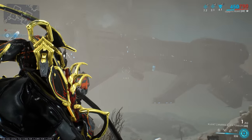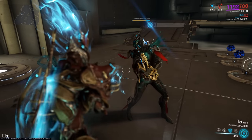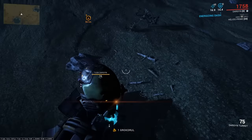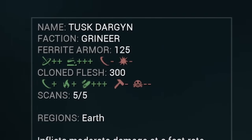Froedbeck's ship in the Ambulas boss fight is the old look for the Corpus Obelisk. This is also the case for the ship in Europa's skybox. Using Revenant's Reave ability on allies will give them a single charge of Mesmer Skin. Using Loki's Switch Teleport on a Dargyn will cause you to instantly hijack it. Dargons use the Clone Flesh health type — don't think about that one too much.